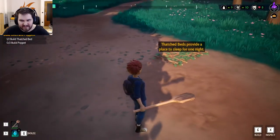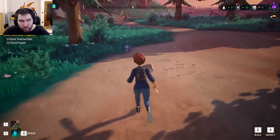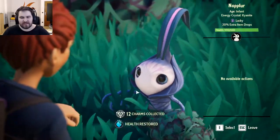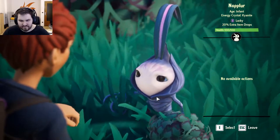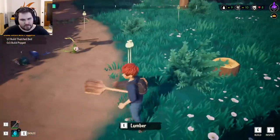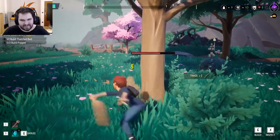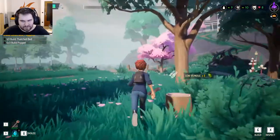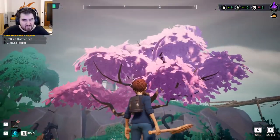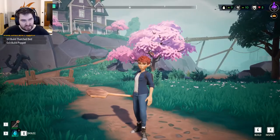It provides a place to sleep for one night. For one night? He's also getting stuff — awesome! We'll get some charms, let's get some more trees. They are helping — that's cool, I like that. Oh, look at that cherry blossom tree. That is so pretty. I will not axe this. Nope, not gonna touch that. Everything else I don't care about, but this tree stays.